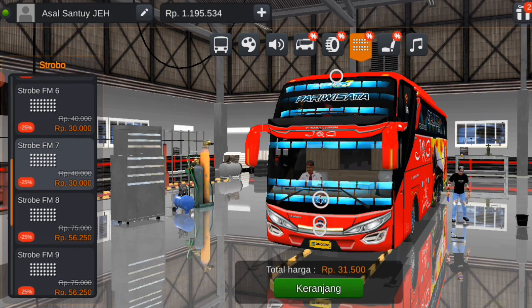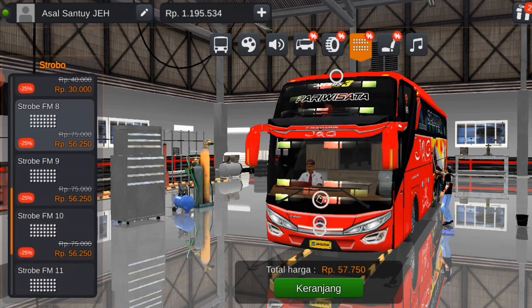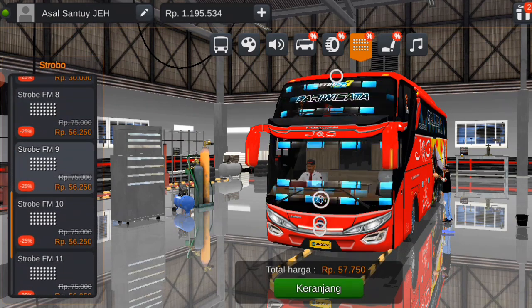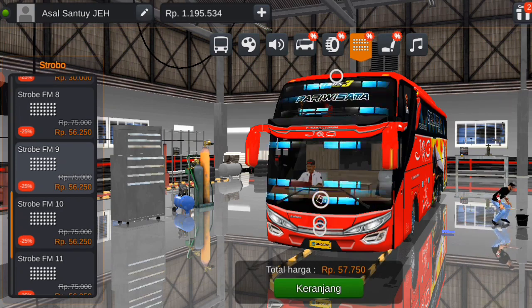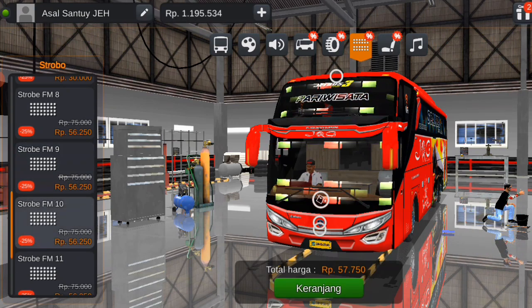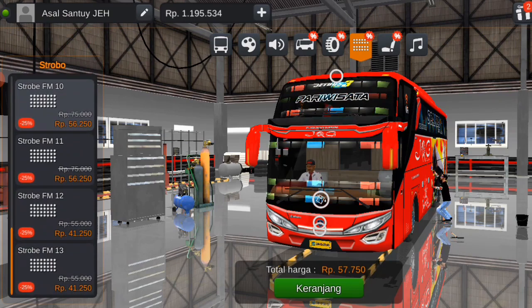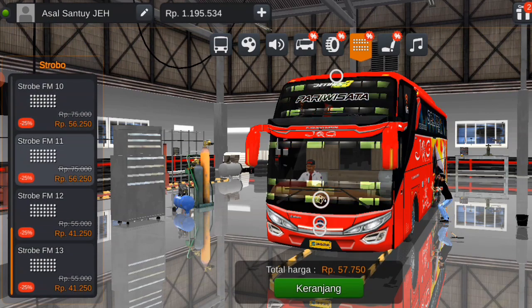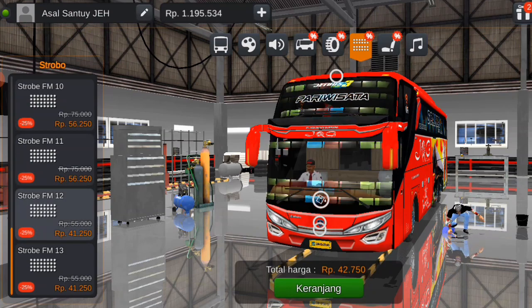Dan ini untuk yang nomor 7, untuk variasi nomor 7 yaitu seperti ini. Jadi kalau misalnya kalian sudah memasang kode name strobo ini, nanti secara otomatis strobonya akan menyala di 5 tempat — di depan kaca yang paling bawah ada 3, dan di bagian topi di atas kaca ada 2. Ini ada sampai 13 pilihan untuk jenis modul strobonya.